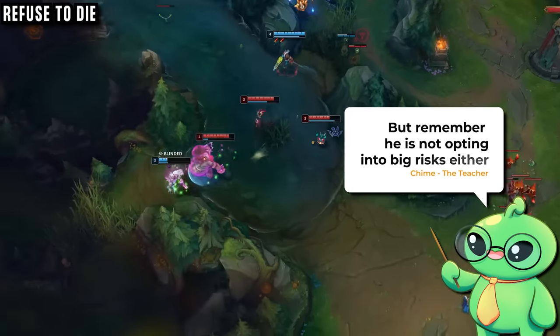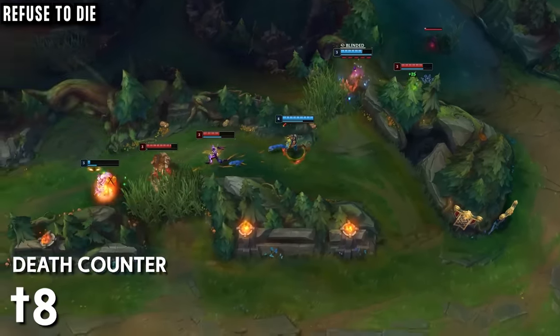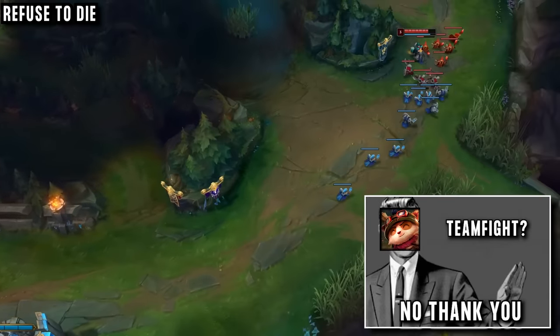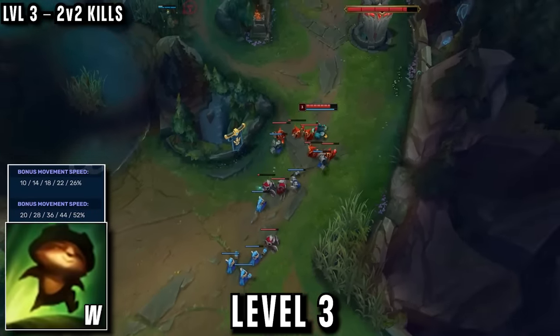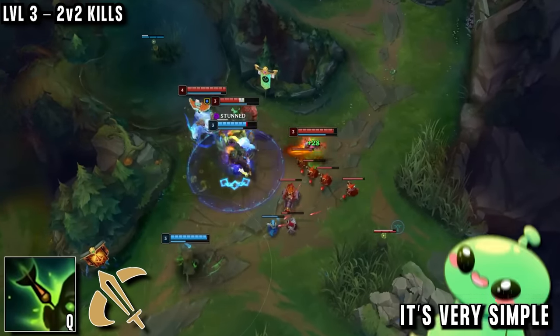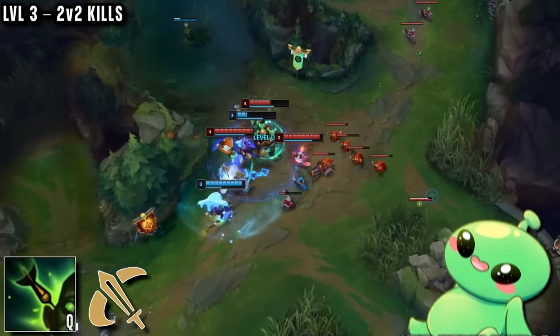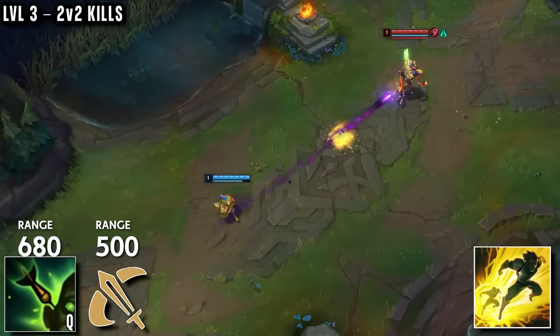But remember, he's not opting into any big risks either — he knows how bad AD carries can be after a few deaths, so he doesn't need to risk taking part in bad fights. Level 3 he takes his W and can now follow up on any support engage. He's happy to start fighting right away, just using his Q and auto attacks — it's very simple — ideally saving his Q for the end of the combo, as it has higher range than auto attacks and will still follow the enemy even if they flash.